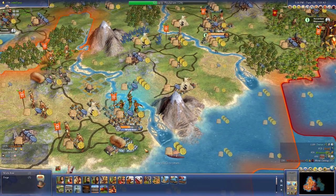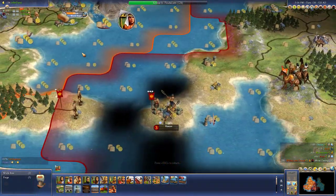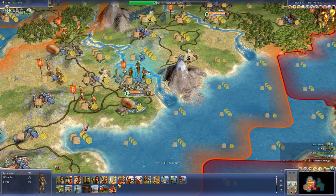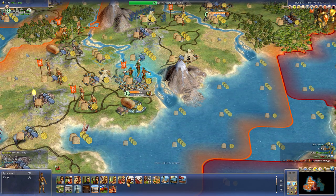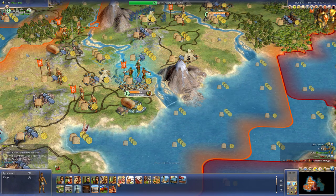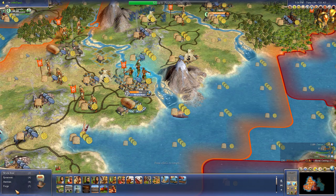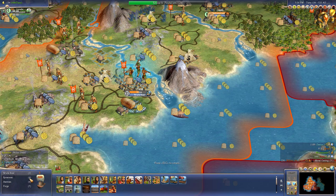I'm going to build up a spearman so that they can take him on. There's no reason for me to do a work boat here, especially since I'd have to go through Russian territory. So I'm going to get a spearman and then cancel that for now, and then we'll go with an axeman. Let's go spearman, then axeman, then get the forge and then the work boat after that.